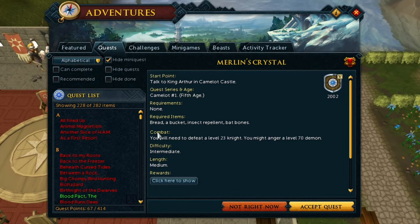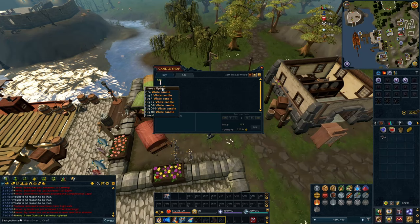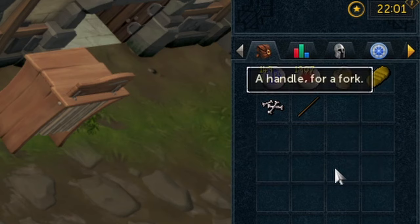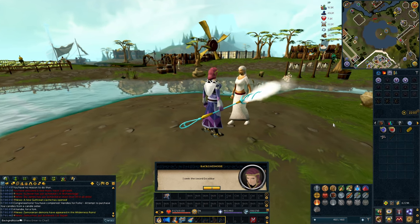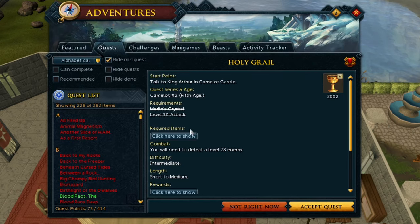Merlin's Crystal is a very important quest because it leads up to other quests that are very significant, such as the ones that unlock Piety and Chivalry. But most importantly, it gives us six quest points — we want those quest points. Don't forget to buy yourself a Foul Candle. We finish up Merlin's Crystal, get the six quest points, which is a hefty amount and great for Maze Caravan. We can also get five kudos and a 1000 XP lamp from the museum.